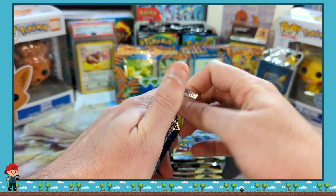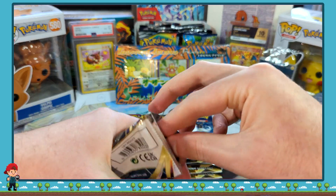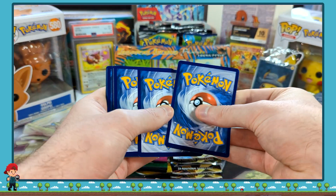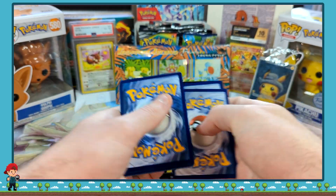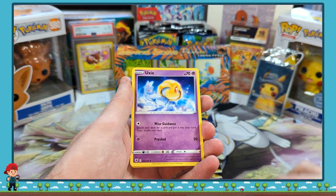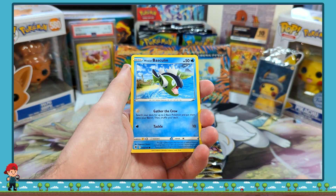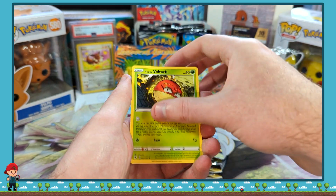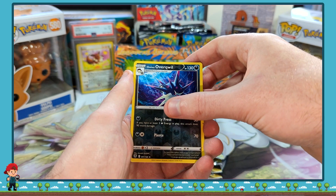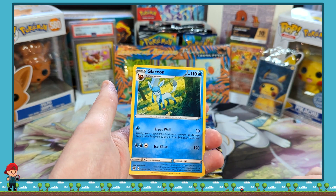Another little Astral Radiance pack here. Here we have a Gear Guard. And 1, 2, 3, and a V-Star. We have a Shieldon, Fuxy, Povril, Scyther, Basculin, Voltorb, Leavanny, Swinub, Reversal Hisuian Swinub, Overqwil, and a Glaceon Non-Holo.